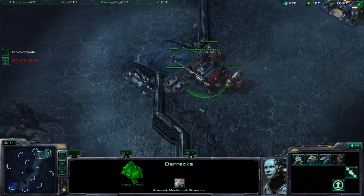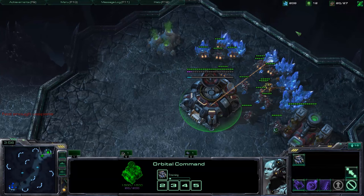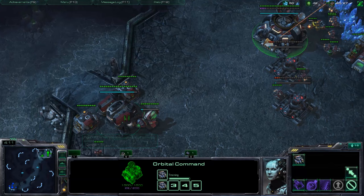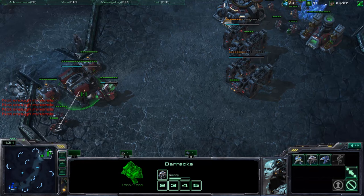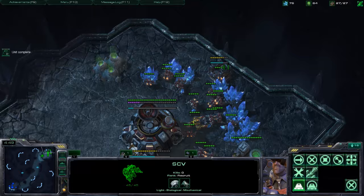After the add-on is complete, build one marauder and research stim in the tech lab. Build more SCVs. The next step is to build two more barracks when you have 300 minerals — that happens around 4 minutes. When you have around 23-24 supply, build one more supply depot. You now have three things to do constantly: build SCVs, build marauders, and build supply depots.